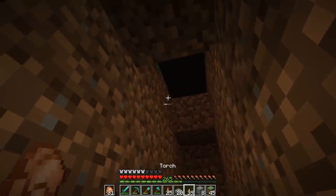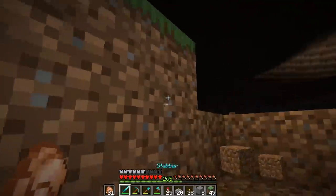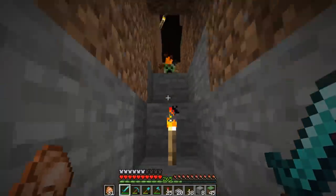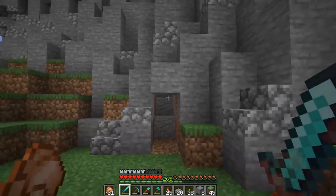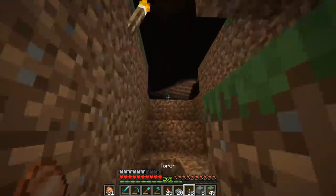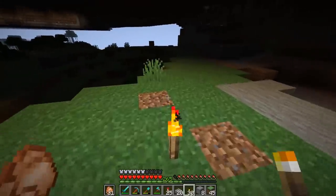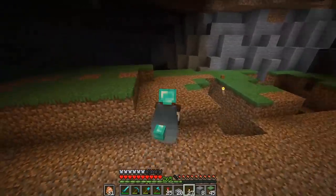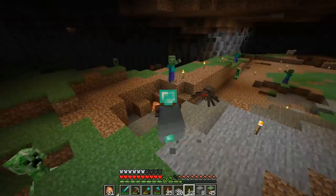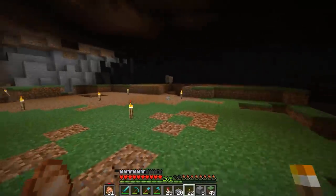I thought it would be a fun idea - we have all this space back here so we might as well try and do some farm work with it. Oh my gosh, that is very dangerous. Why did we choose this spot? No, no, don't - bad Mr. Creeper! I figured back here would be a great spot to finally start using this underground area that we've been starting to develop, so why the heck not just start placing some torches down here and see what we can do to light it up. I've already been stripping dirt out of this area too.